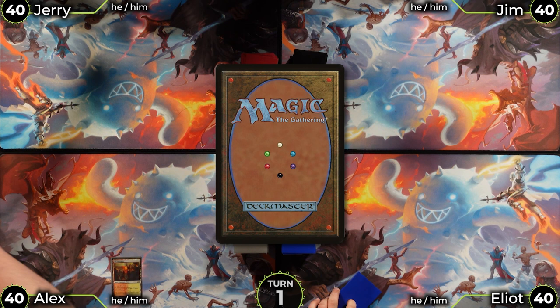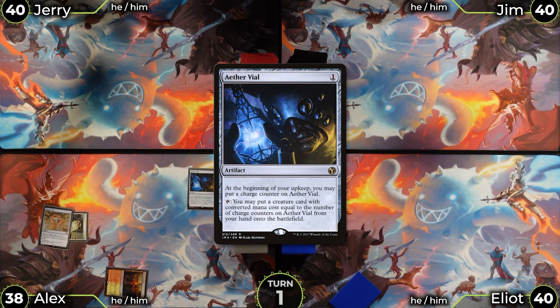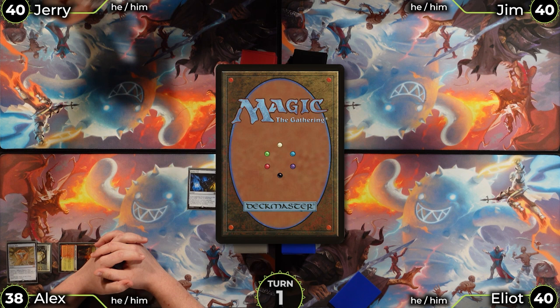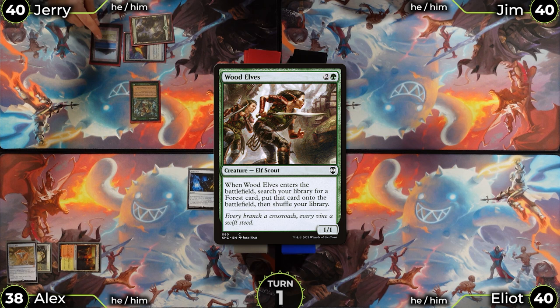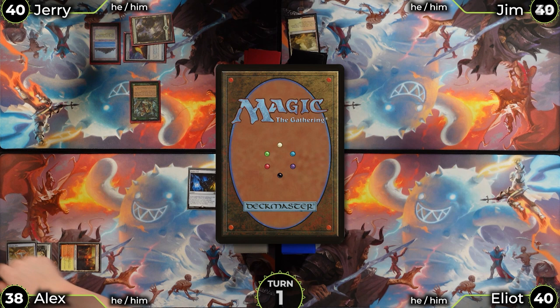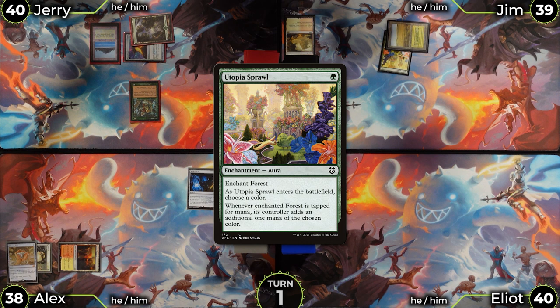Turn 1: Alex plays Sacred Foundry taking two, then Chrome Mox exiling Silence, and uses the mana to cast Aether Vial. Jerry plays a Forest, casts Mana Crypt, and uses it to play Wood Elves, fetching Tropical Island. Elliot cracks an Arid Mesa going to 39 life, gets a Savannah, then casts Utopia Sprawl on it naming white.